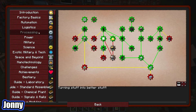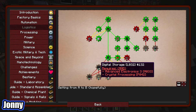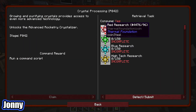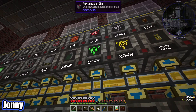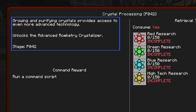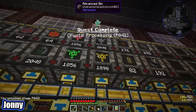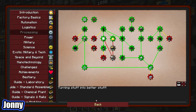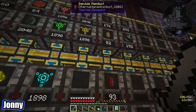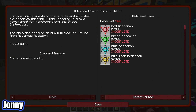The other thing we wanted to get working on today was digital storage because it doesn't look too far away — we just need advanced electronics 3 and crystal processing. I think crystal processing is in processing. This is just a whole lot of research so let me grab a few stacks of each thing. Growing and purifying crystals provides access to even more advanced technology and unlocks the advanced rocketry crystallizer. We already unlocked automation 3 — it's advanced electronics 3 I'm looking at.